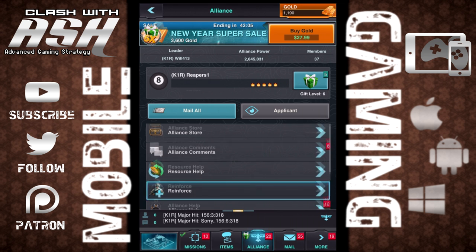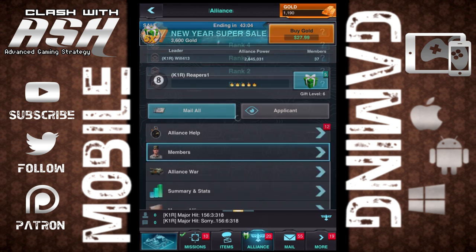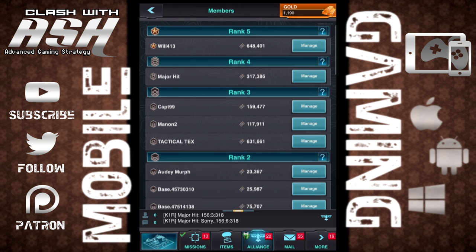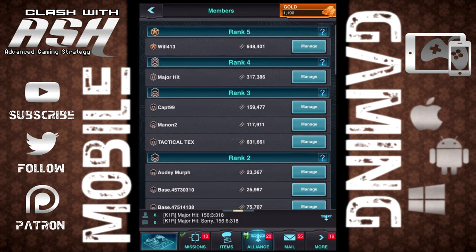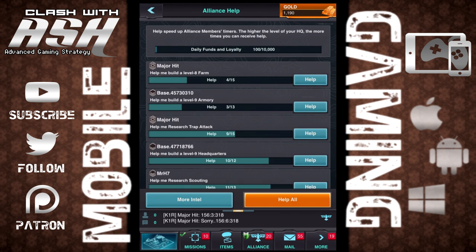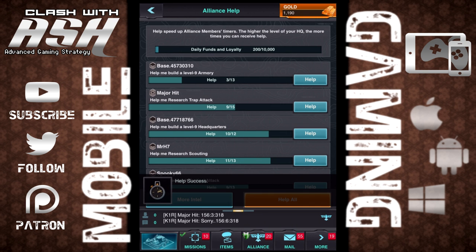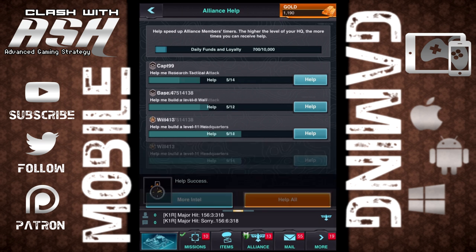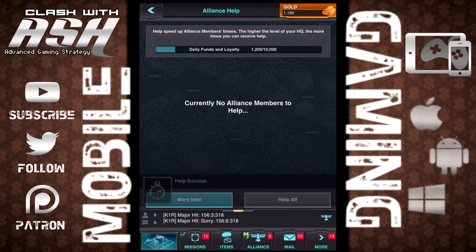We're not going to really get into what every single building does today, but let's go ahead and explore the alliance tab a little bit. So this is my alliance right now. You can see my members — they're ranked in terms of base strength. Your power is basically how strong your base is. Your commander level is the level of your commander in your commander tree. And you can help your alliance mates over here — it's always a good thing to do.